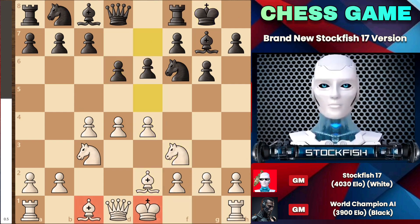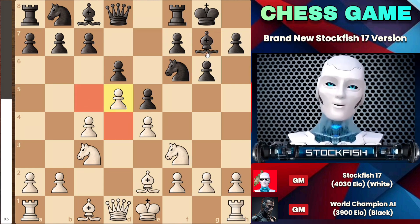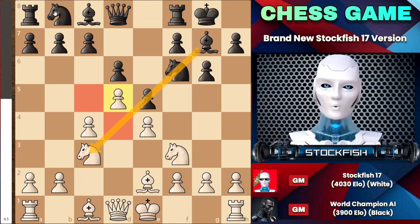Suddenly, he struck the center with e5. At this point, rather than castling or playing bishop e3, I made a very crucial move — pawn to d5. This d5 move created weaknesses on the dark squares and also opened up the bishop's diagonal, where the knight could easily jump in.